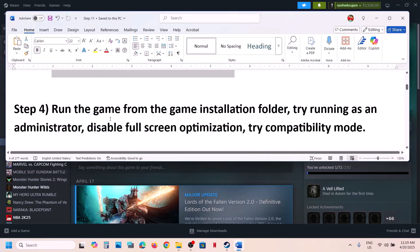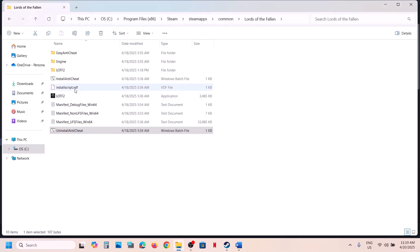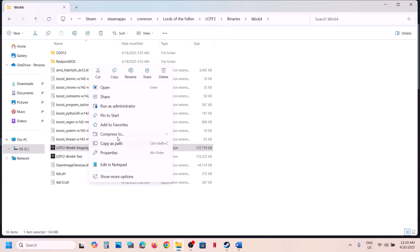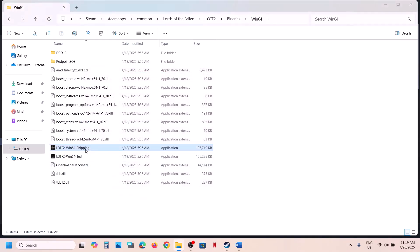The next step is to run the game as administrator from the game installation folder. Right-click the game on Steam and click Browse Local Files. Try double-clicking the main EXE to launch the game. If that doesn't work, open the Binaries\Win64 folder and double-click the EXE there. If still not working, right-click the EXE, go to Properties, go to the Compatibility tab, and check 'Run this program as an administrator', then hit Apply and OK.